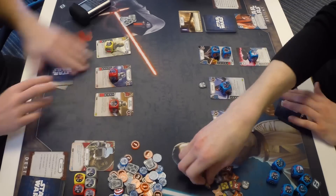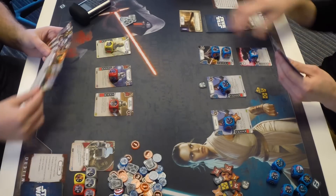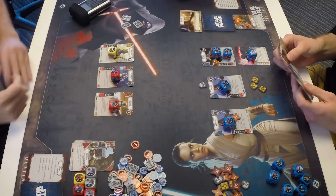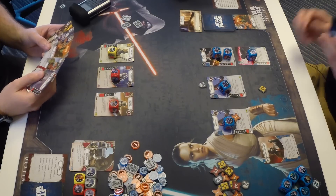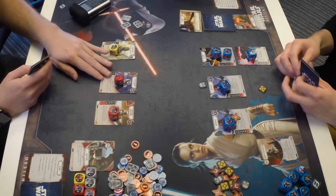Since Lucas claimed the battlefield, he maintains first player position. Players discard a card before drawing back up to five. Card advantage is different here because both players start each round with five cards, so card-draw effects aren't overpowered. Round two begins. Lucas has three resources and four dice to Zach's three. Lucas leads off with Power of the Dark Side — a support card he can exhaust to reroll a die; if it rolls blank, deal two unblockable damage.